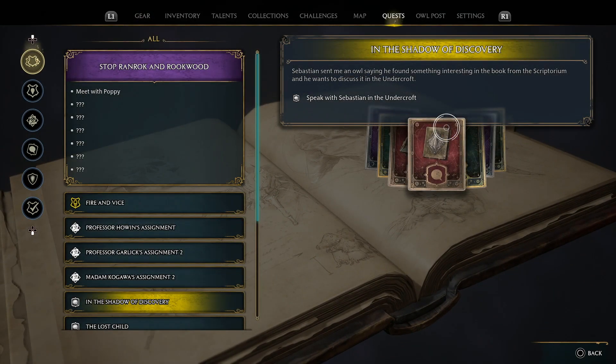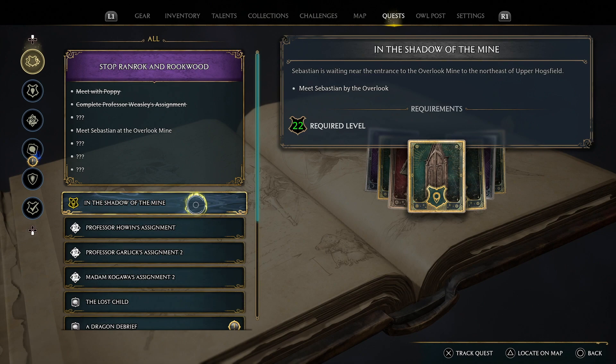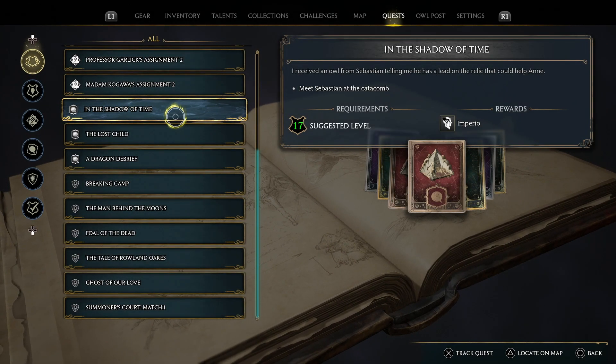Next up is another side quest called In the Shadow of Discovery, and that's followed by a main quest, In the Shadow of the Mine. You'll then get In the Shadow of Time, and here you'll get a chance to learn Imperio, the Mind Control Unforgivable Curse.